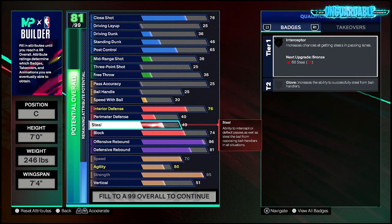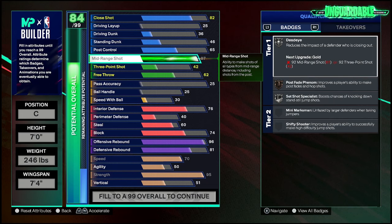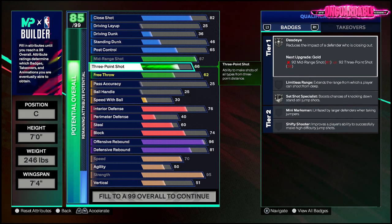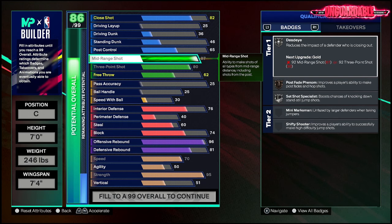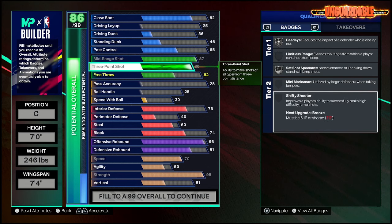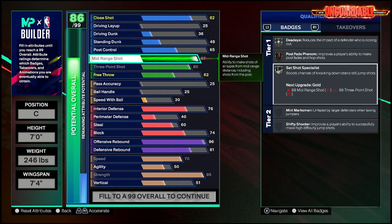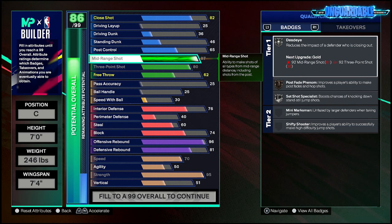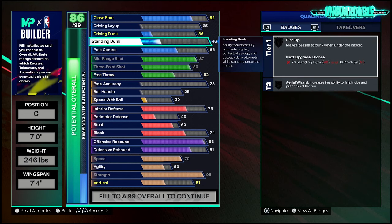Pass accuracy we're gonna go 60 so you can have Interceptor — this build gets fun. We're gonna go 87 mid-range shot. We're gonna put it so you have Silver Set Shot Specialist and Silver Dagger, which is really good. Seven-footers cannot get Shifty Shooter, so it's okay because you're not there to shoot those kinds of shots. I'll probably put my max on Set Shot Specialist so it pops really well.